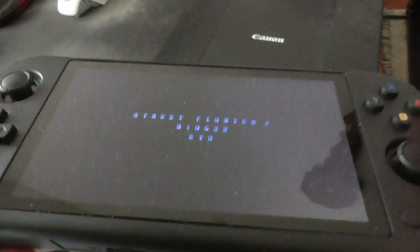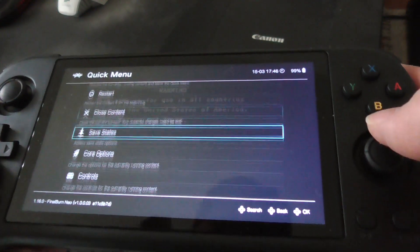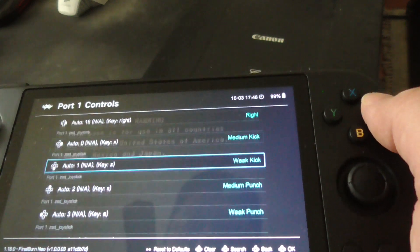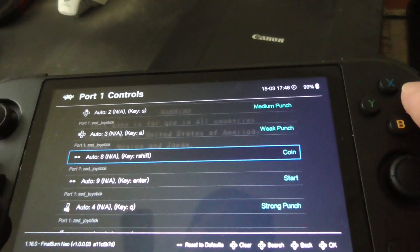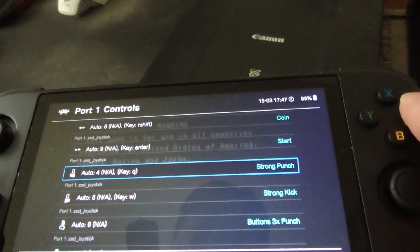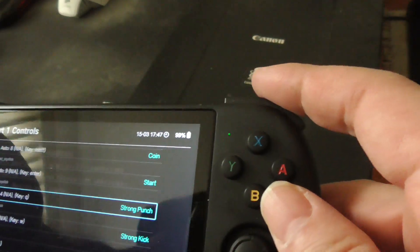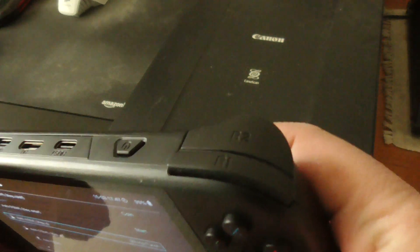You press Select and X to get to the menu, then go to Controls and press A. Go to Port 1, and here you can change the controls — the D-pad, Select, and Start.